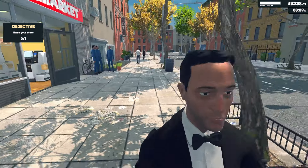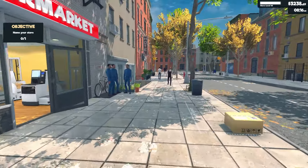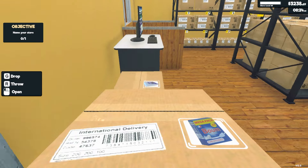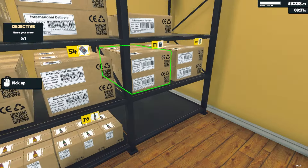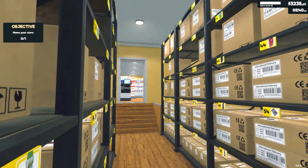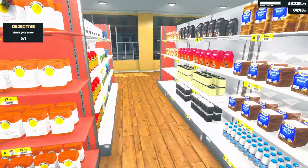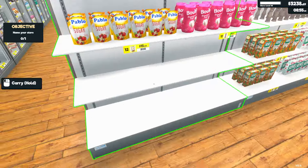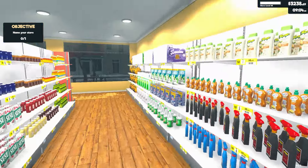Excuse me sir, we have a surplus of cleaning supplies, I'd love to have you in our store. Never mind — he doesn't want to come, that's okay. We'll sell some stuff off. We still have a shelf, two — we still have those three shelves there. We're gonna have to upgrade the store before we can add too much more stuff.